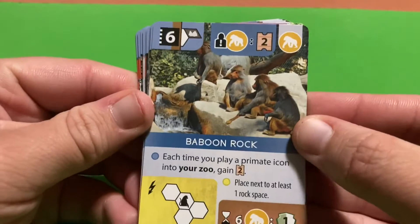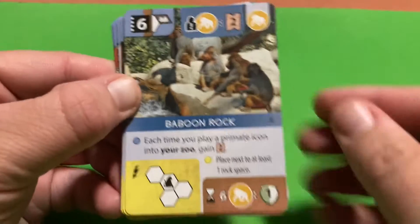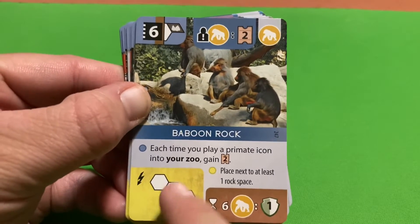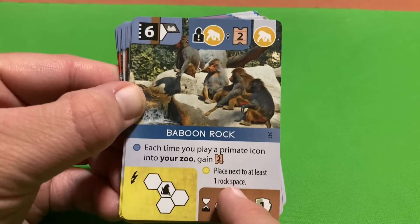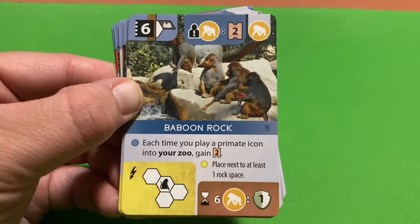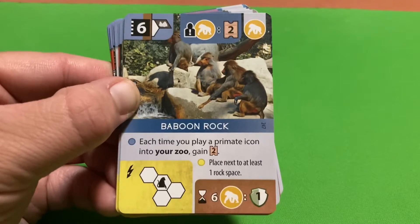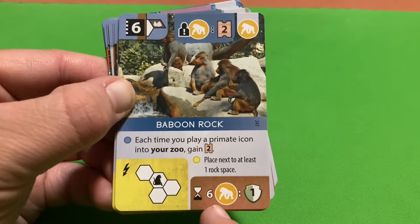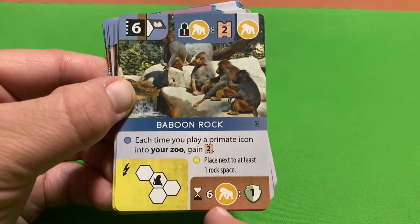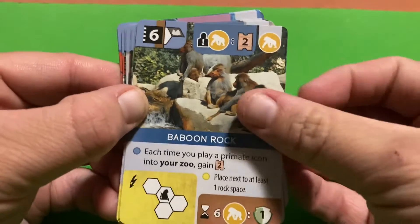Baboon Rock is similar to the Penguin Pool - you place its primate-themed special tile next to a rock space. Each time you play a primate icon into your zoo you get two appeal. At end of game, if you have six primates you earn an extra conservation point.